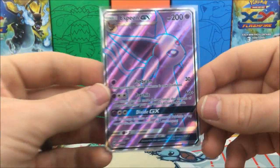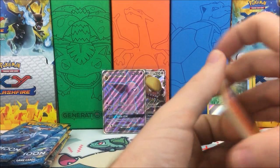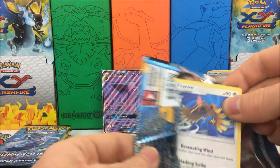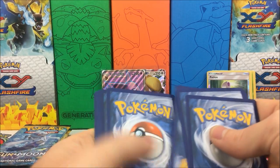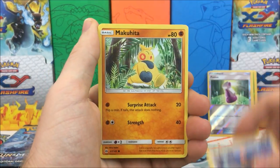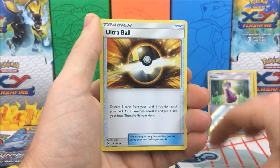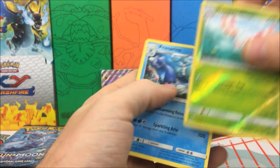I will take it! Look at that — love the Eeveelutions cards they did in Sun and Moon and Guardians Rising. Moving on to our next pack, hopefully we can continue this streak. We have a Feroaligatr, Makuhita, Shellder, Togedemaru, Popplio, Water Energy, Team Skull Grunt, Pinsir, Ultra Ball. Reverse holo is a Masquerain, and our rare is a Primarina — regular rare.